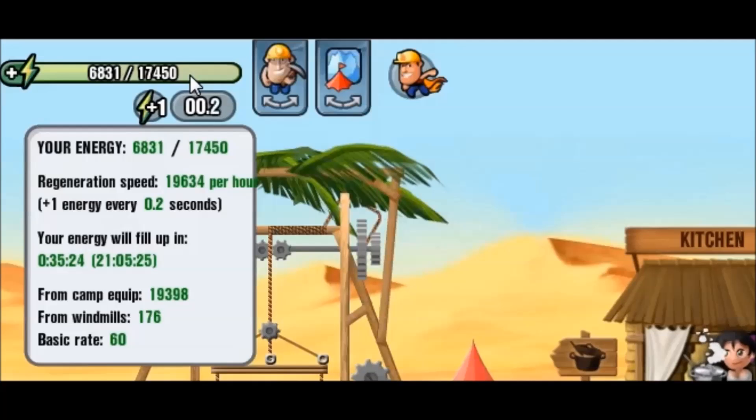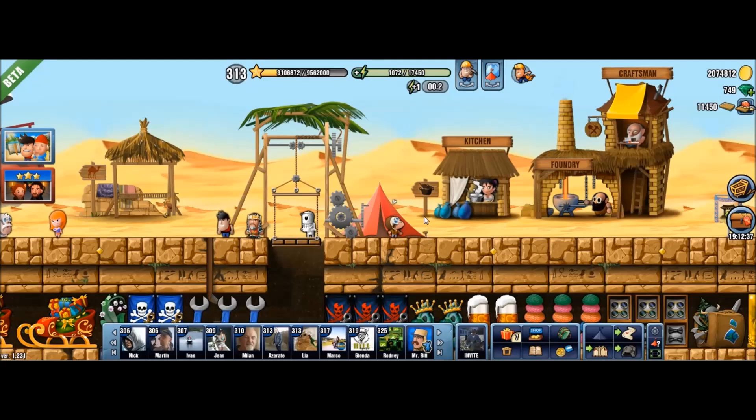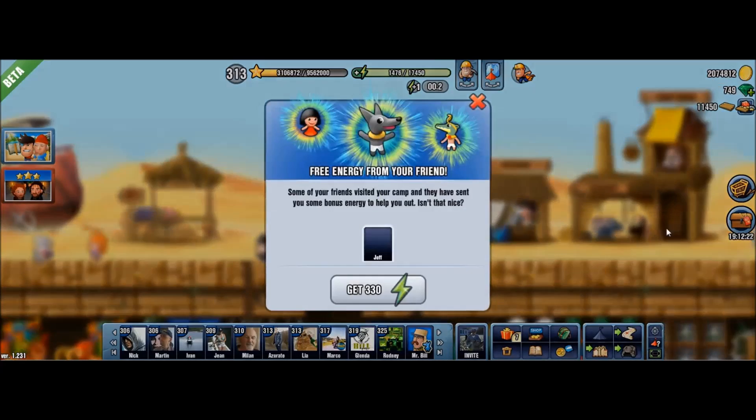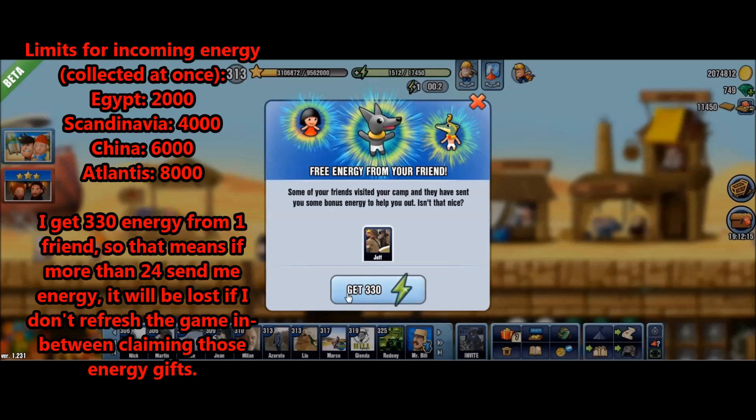There is a second, less important but still good reason to use automatic refreshing — the energy you are getting from your friends. What some people might not know is that the amount of energy you can get at one time is also capped. There is a limit to how much energy you can claim at one time. Even if 50 people sent me energy, I won't get all that energy if I click on that notification or refresh the game.